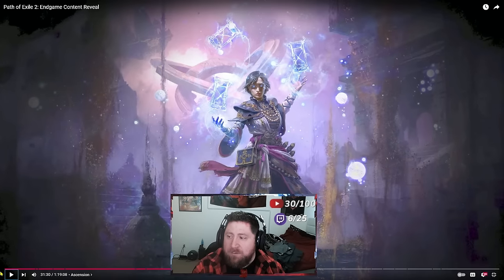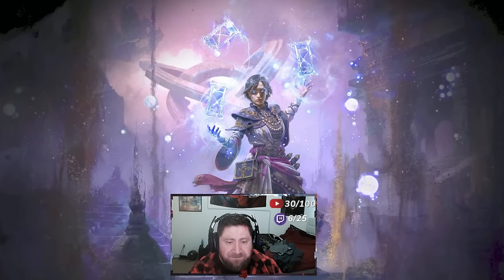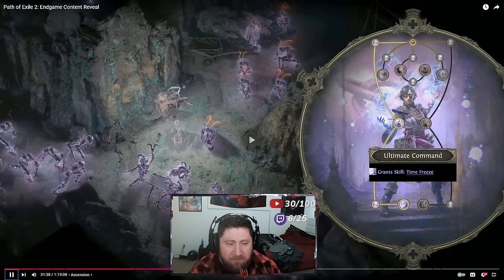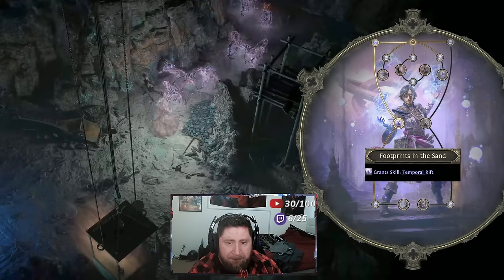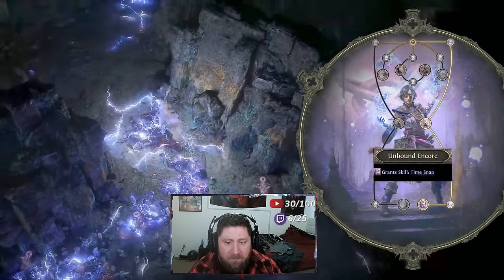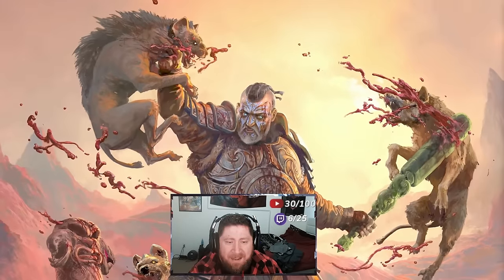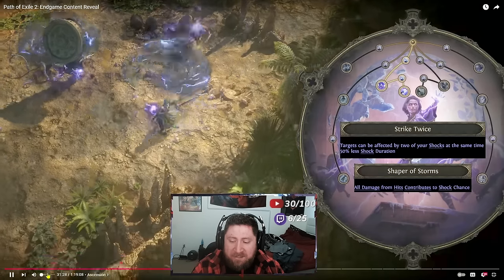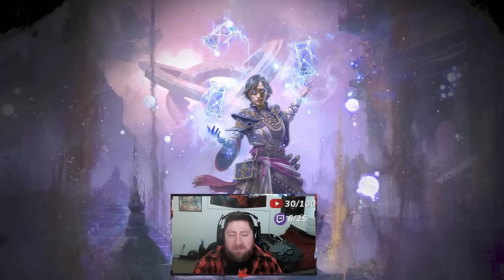The one I'm really looking forward to primarily is the Chronomancer — time itself. She literally has Time Freeze — oh my god, how cool does that look! Not only that but she has many other time manipulation abilities. Using Temporal Rift she can teleport back to a previous location, resetting her life and mana back to what it was. Or with Time Snap she can reset all her cooldowns and cast all her spells again. The Chronomancer just looks absolutely insane — I cannot wait to play this class.